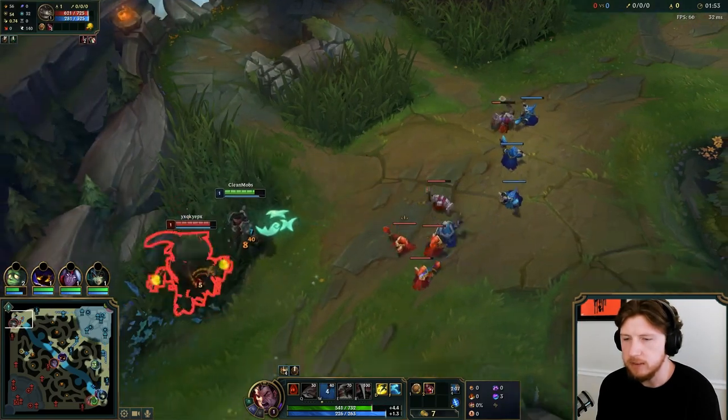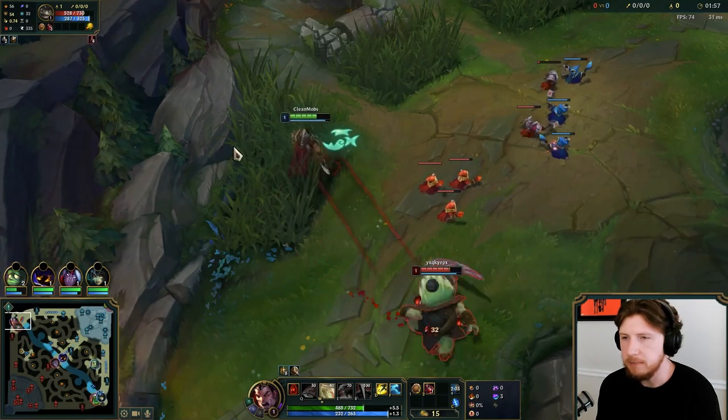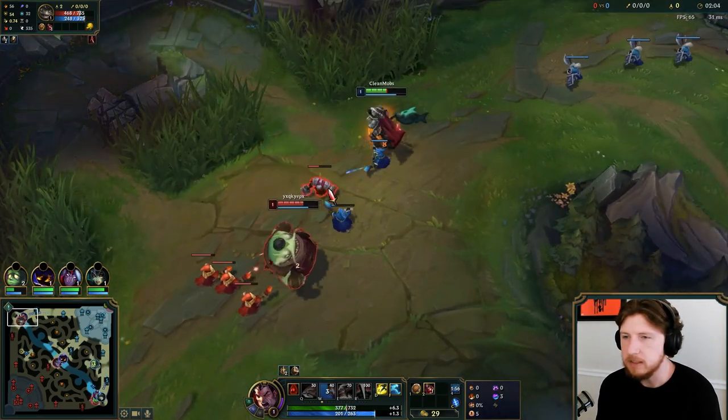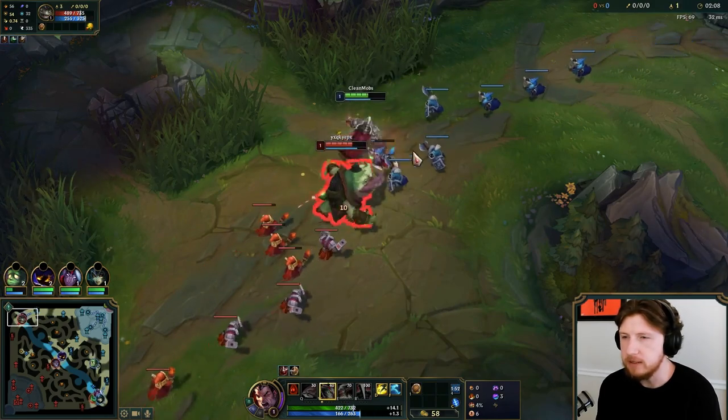He's gotten pretty aggressive. I'm going to try to take a really long trade with him. A long trade should, in theory, favor me, but I need to dodge the Qs. I gotta dodge with movement, which is really important. I'll try to get behind minions here, just so I can stop taking damage from him. I might try to Q above this minion.